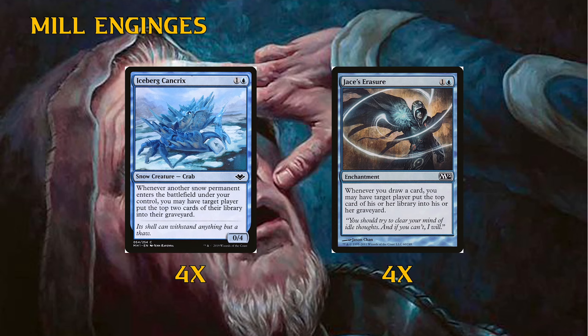It is itself a snow permanent, so if you have one crab and play another you'll mill two for the one that just came in, but it doesn't mill for itself — similar to how the old constellation mechanic worked. You get to mill two whenever another crab enters, and mill four if you play a third crab. You also get to mill on landfall triggers since we're playing snow basics. It has four toughness so it won't just die to a single Lightning Bolt.